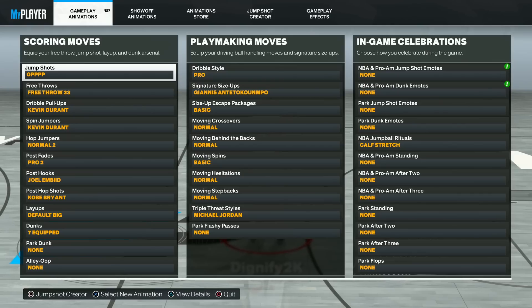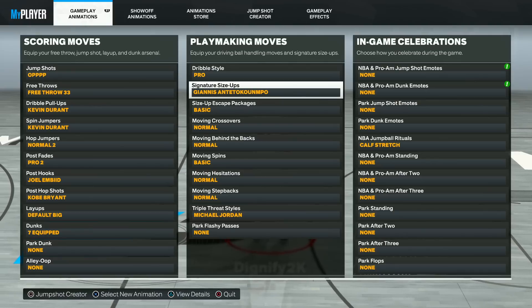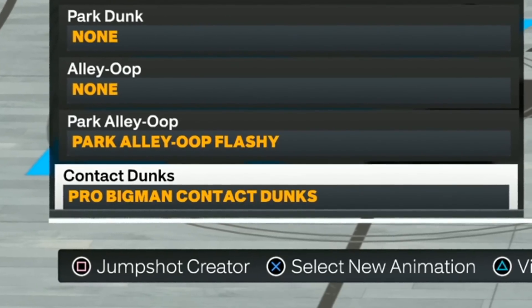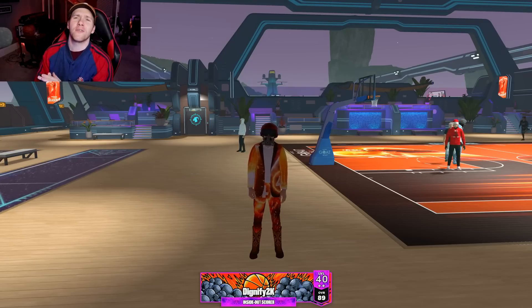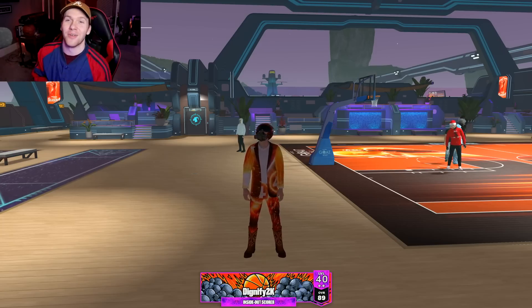Look at these dribble moves. This is what I'll be using in the video. You don't get anything too crazy, but at 7'3, having Giannis Antetokounmpo's signature size-up is pretty crazy. We also get pro big man contact dunks. If you want to see me max this build out, make sure to drop a like. We're going to the 1v1 today on the 7'3 guard to show all these crazy animations. Make sure to drop a like and subscribe if you're new to the channel.